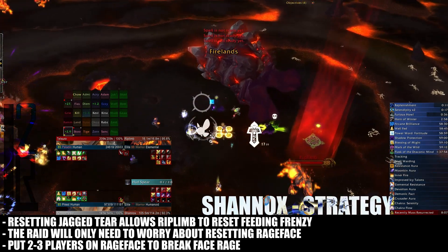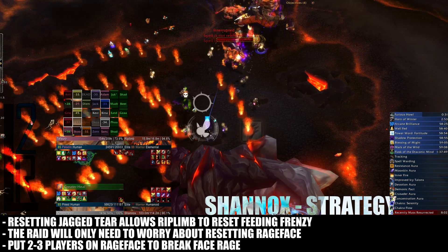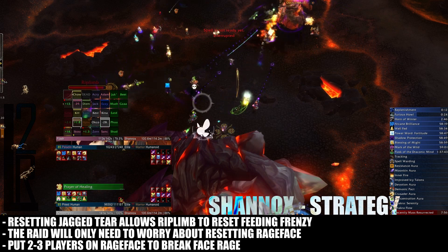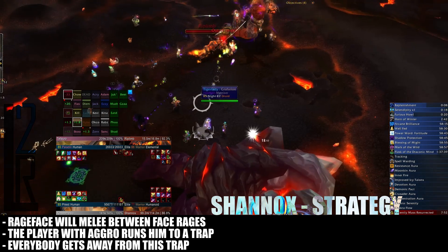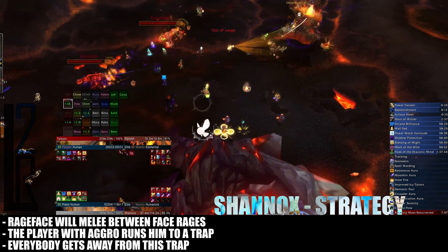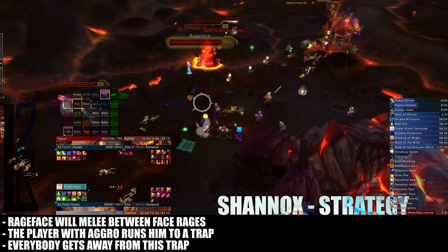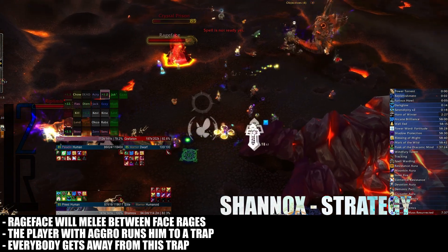That means your raid really only needs to worry about how to reset Rage Face's Feeding Frenzy. As per Normal Mode, you'll want to sit two or three of your heavy hitters on Rage Face in order to instantly break his face rage ability. In between this, he will run to different people to randomly melee them, which will stack his Feeding Frenzy buff. The player being attacked by him will need to run the dog through a Crystal Prison Trap in order to freeze him for a few seconds. However, the trap duration alone is not enough to reset the Feeding Frenzy stacks.